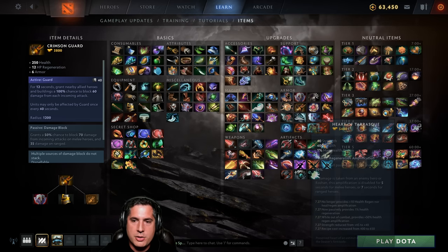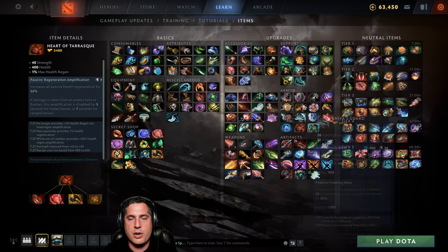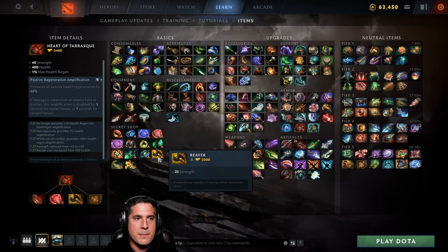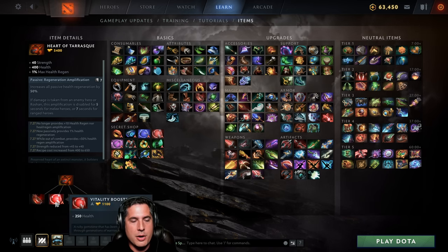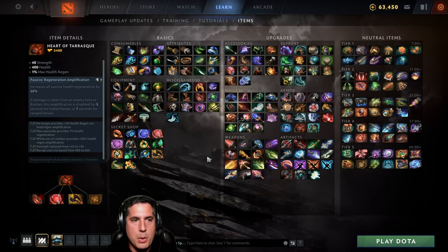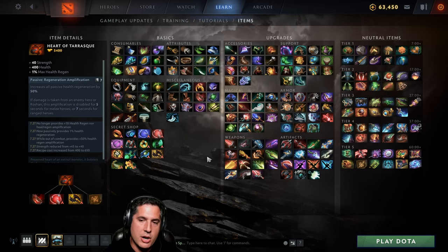The ultimate position 3 item is Heart of Tarrasque. Its build-up uses Ring of Tarrasque, Vitality Booster, and Reaver — the Reaver at 3,000 gold being the hardest part. The 650-gold recipe isn't a big deal for a position 3 with some farm. You put in 25 Strength from the Reaver and get 40 Strength out, plus 1% of your max health as regeneration per second, on top of the passive regeneration. A truly remarkable item for tanks like Axe and Bristleback who simply don't want to die.